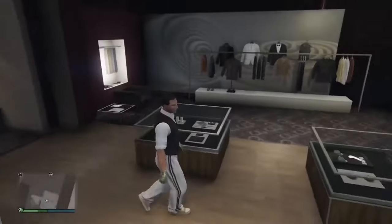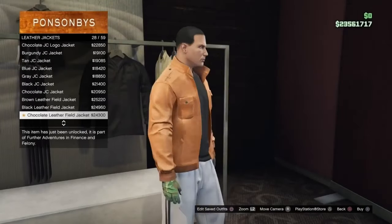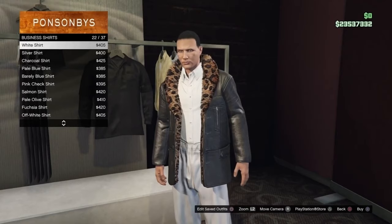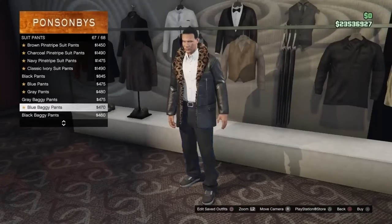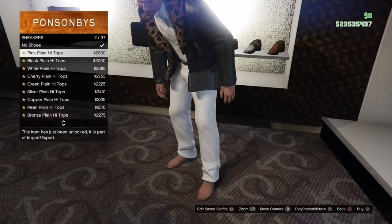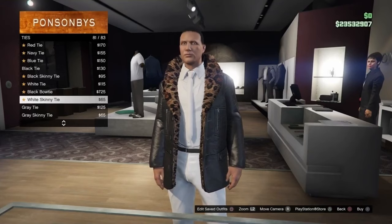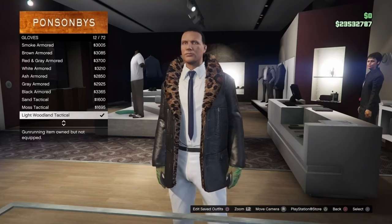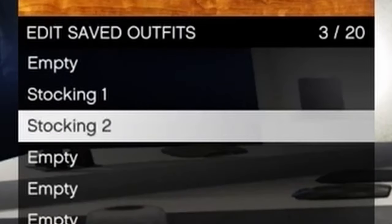Now for the second one. Go onto leather jackets and put on the leopard leather fur jacket. Then go onto business shirts and put on the wise shirt. Next go to suit pants and put on classic ivory suit pants. Then go onto sneakers and put on pink plain high tops. Go to ties and put on the navy skinny tie. And lastly put on the light woodland tactical gloves. That's it for the second one. I'm going to save this as stocking two.